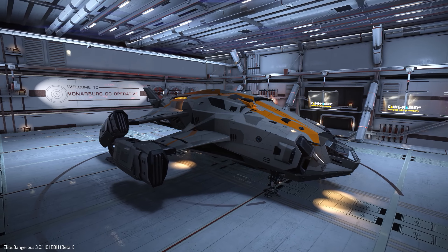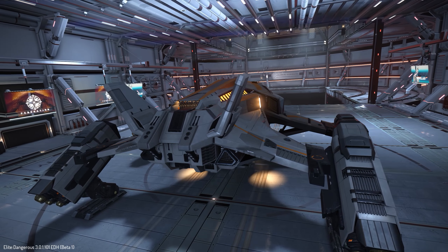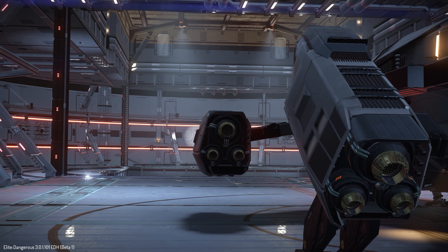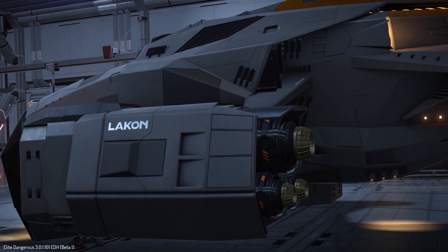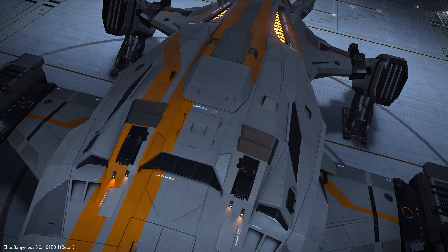The Alliance Chieftain has been designed not only to dish out punishment, but to avoid it. Manufactured by Lakon Spaceways, the Chieftain is more maneuverable than ships with similar size and weight. Its combat profile means it can more than hold its own in a fight. The ship also boasts 3 internal military compartments, allowing the pilot to equip a shield cell bank, hull reinforcements and module reinforcements.